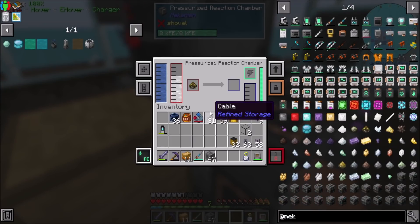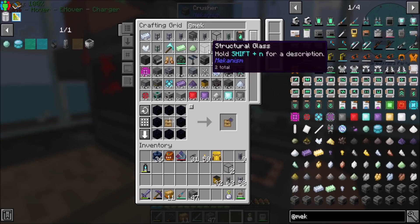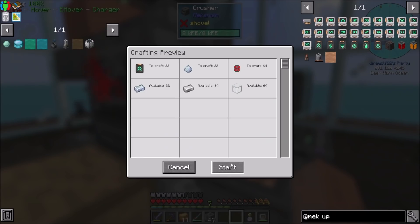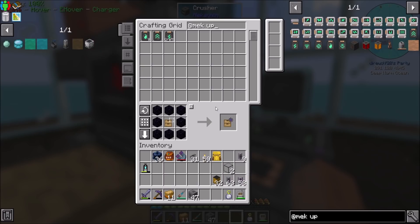If we wanted to bump that up to eight, are you gonna have a problem with hydrogen, or are you gonna be cool? No, you're gonna have a problem with biofuel though. Alright, looks like we're gonna have to speed upgrade all the things. Give me like 32 of these just to have a bunch. I feel like that's a good time.